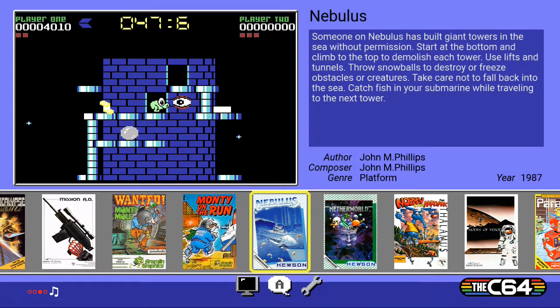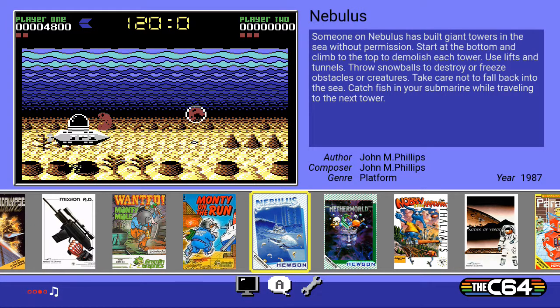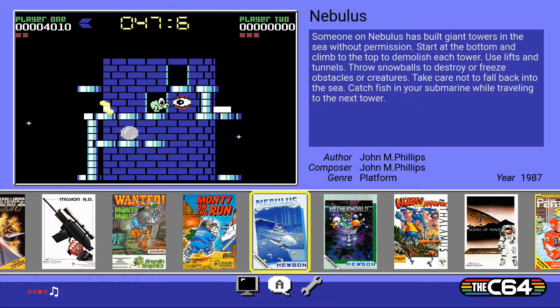Hi, I'm Real Genet Demon, and this is Nebulas on the C64 Mini. I have played this before, but I've played it on the Spectrum. It's by Houston Software — 1987, so that's 31 years old at the time of this video.